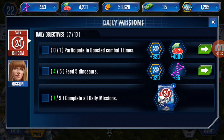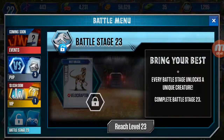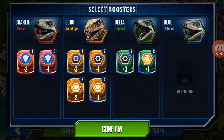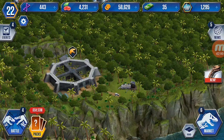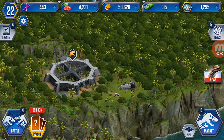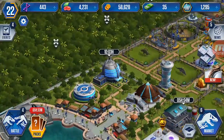Then I placed four jungle bean coffee shops and actually leveled up — it was not worth it at all but I did it anyway. I can't do this one mission because I have to participate in a boosted combat, and you need four boosters. I have no blue boosters and no defense boosters, so I can't do that. I also leveled this building up to level three using all my dollars, which was not smart.